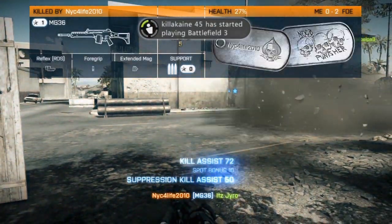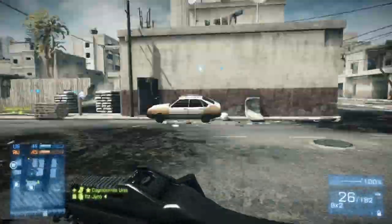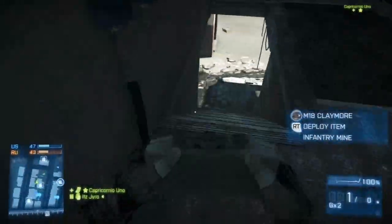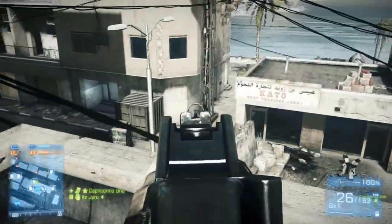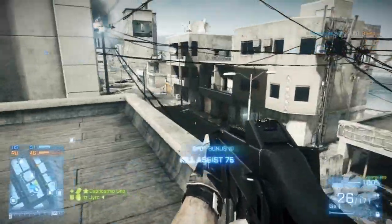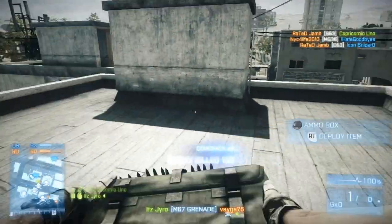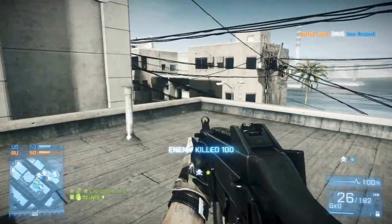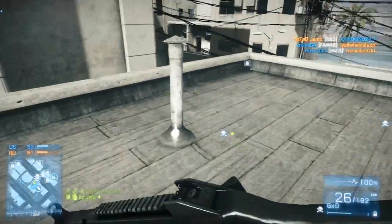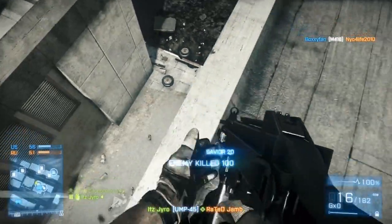For Get to the Chopper you also need to destroy 25 heavy tanks with scout or attack choppers. The fourth assignment is called Maverick — for all you jet lovers out there — and you need 50 kills with jets and destroy 25 attack or scout choppers with jets. Finally, Need a Ride requires 50 kills in jeeps, boats, quads, or transport choppers, plus 50 squad driver assists.